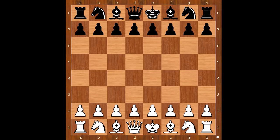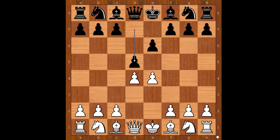Wood had the white pieces and he started with e4. Lambert played e6, d4, d5 — the French Defense. Knight to c3, d takes on e4, knight takes on e4. Black to move.